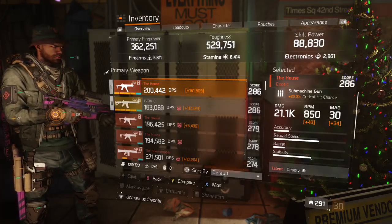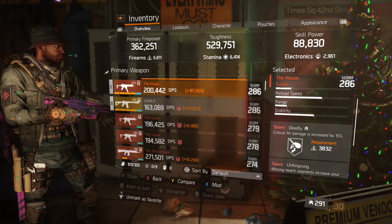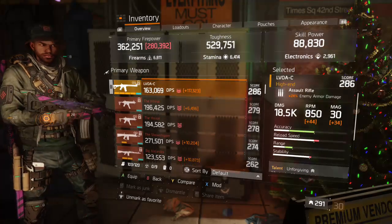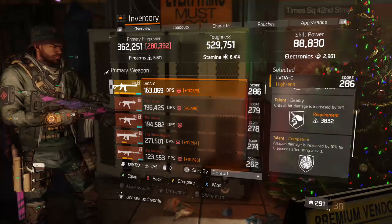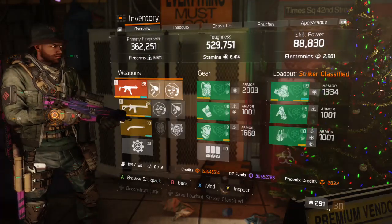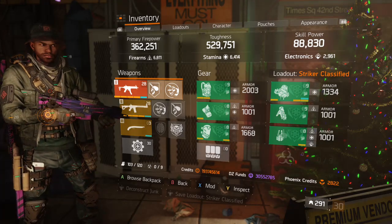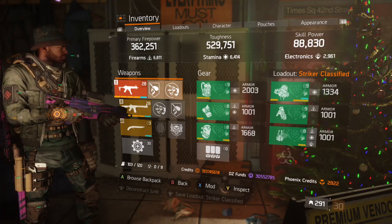Some people prefer 9 stamina — I prefer 6 so I can have a little more damage. Talents on my guns as you can see: 21.1/23 crit chance, Deadly, Unforgiving, Card Counter on the LVOA — 24% enemy armor damage, 18.5 damage, Unforgiving, Deadly, and Competent. Competent is a problem for me because I have plenty of skill haste. DPS: 362 firearms, 6.8k toughness, 529k stamina, 6.4k skill power, 88.8k electronics, 2.9k.